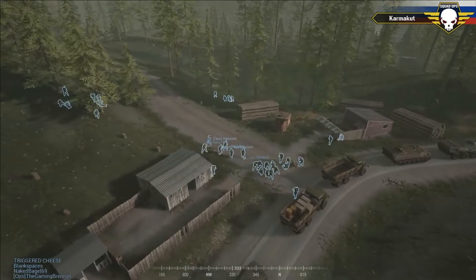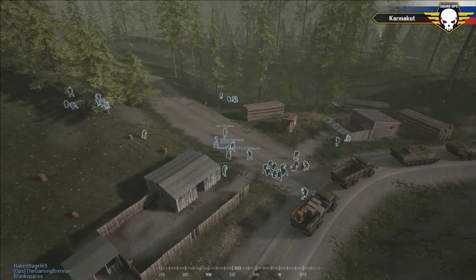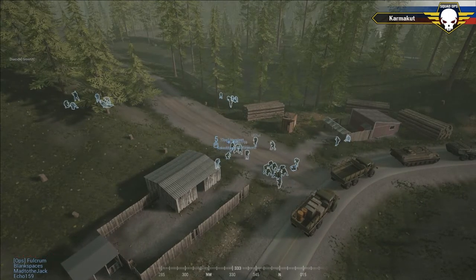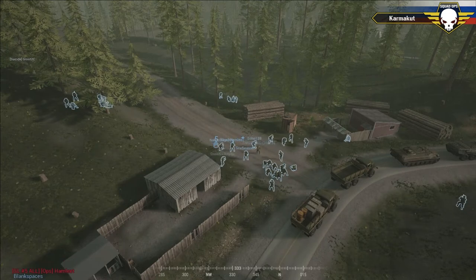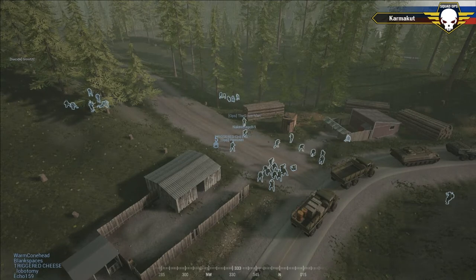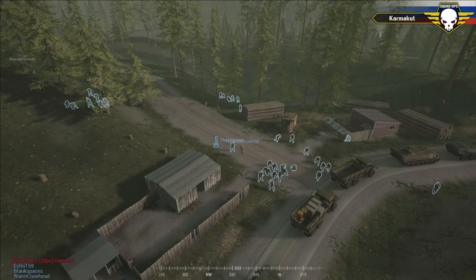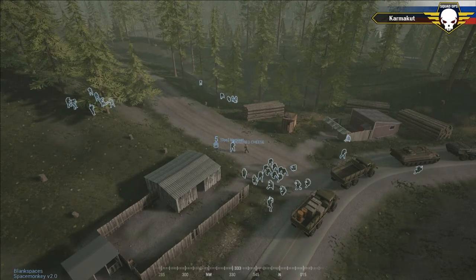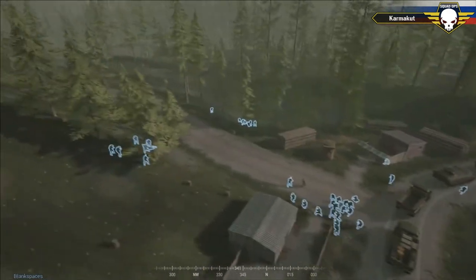Assets for this map: militia has RPKs, SKS, AKs, SAWs, RPGs, and M4s, with SPG and Disco technicals and a hat. Russia has RPKs, AKs, RPGs, a 130 mil MTLB, and a transport truck. So that's what both teams are working with.